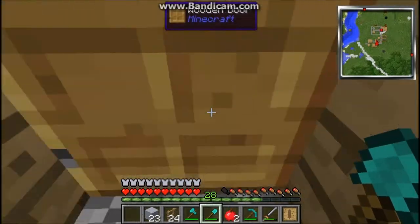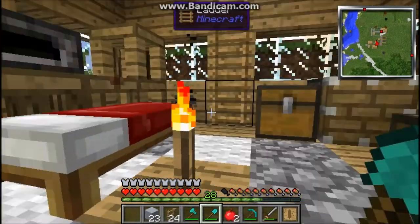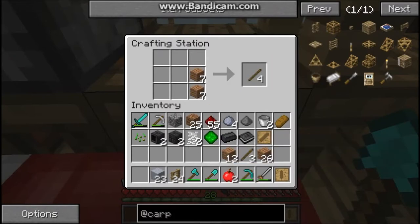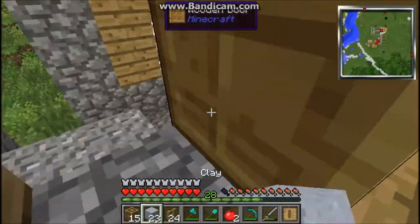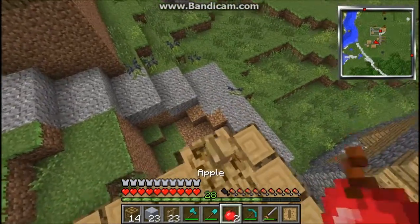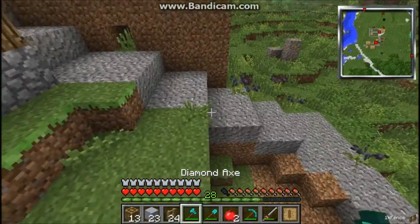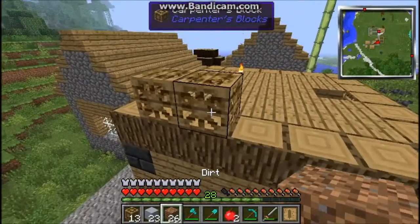We have some wood and jungle wood in the chest - stupid bat - and we have a couple sticks so that's okay. Let's make all those into sticks and do that. 15 carpenter's blocks, awesome. These are pretty cool - I don't know how exactly they work yet, can you do anything with them? I think we need a certain tool.